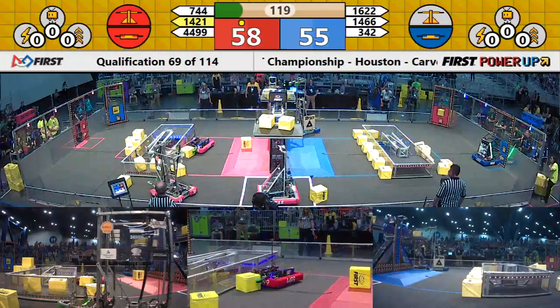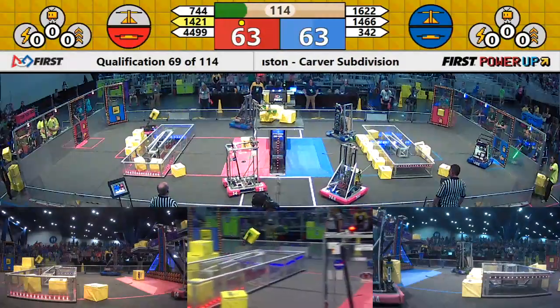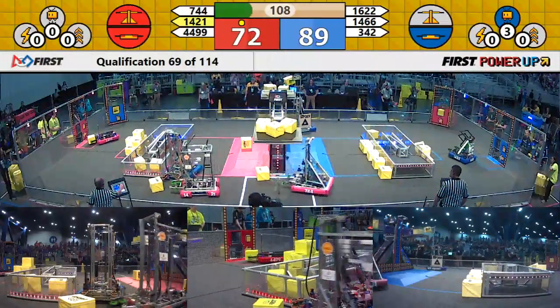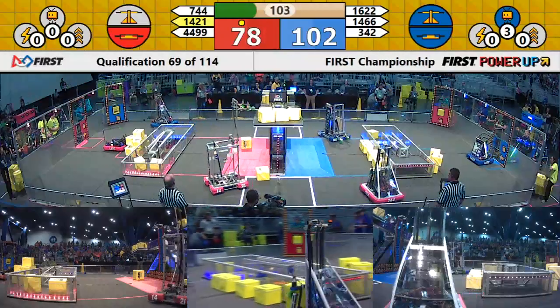This match is currently tied right now. Blue Alliance is double teaming the scale — two Blue Alliance robots placing cubes up there. Likewise, Red Alliance is double teaming the scale. Blue Alliance plays their levitate power up with three power cubes. They'll get a climb at the end of the match.